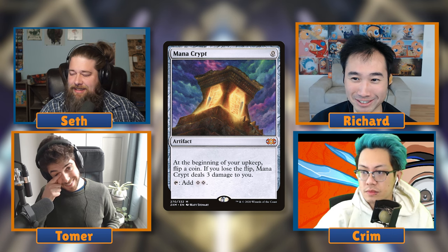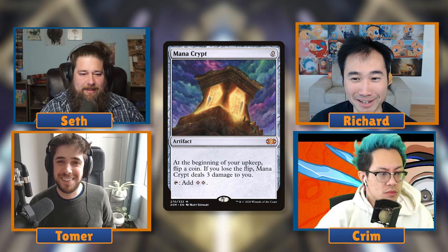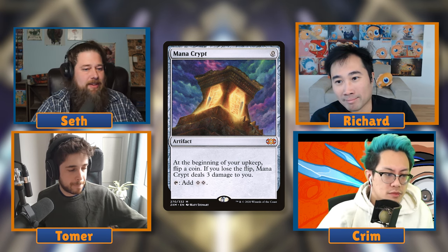For mana value zero, Richard picks Mana Crypt. It adds two colorless mana, costs zero, and during your upkeep you flip a coin — if you lose, you take three damage. It goes in every single deck; outside of budget concerns, every deck gets better with a Mana Crypt. What about lands like Command Tower, Gaea's Cradle, or Field of the Dead? Still pretty clear it's Mana Crypt.